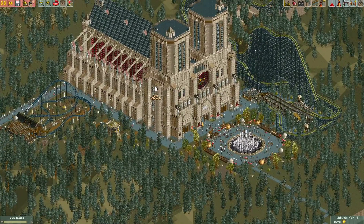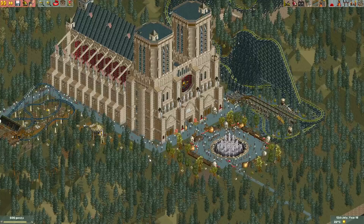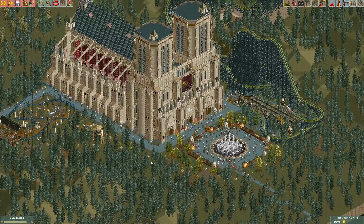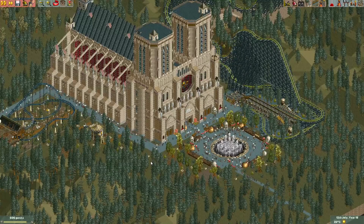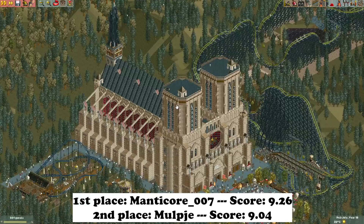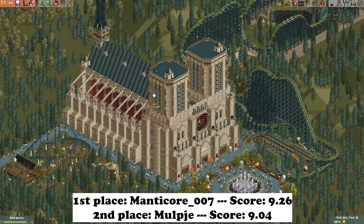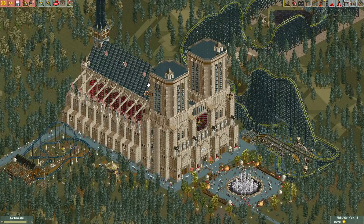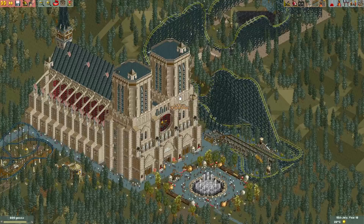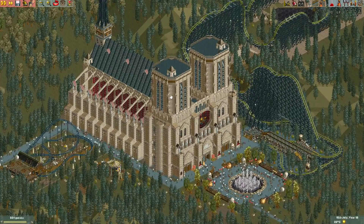It's time to reveal the winner of the Spooky Frontiers Mini Contest. The winner is Manticore007. Personally, this was not my favorite, but most people gave it the highest score. Of course, this cathedral is just amazing and deserves a really high score. Personally, I would have also liked to see the rest of the park get that same kind of polish, but most people liked it, so this is the winner of the round.